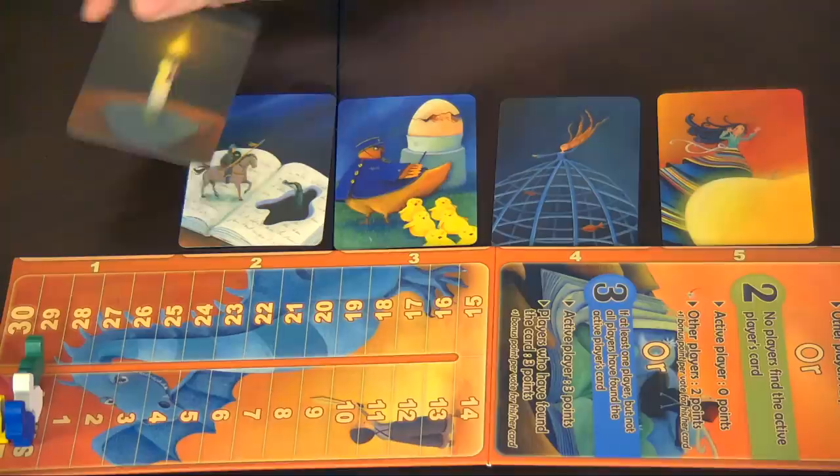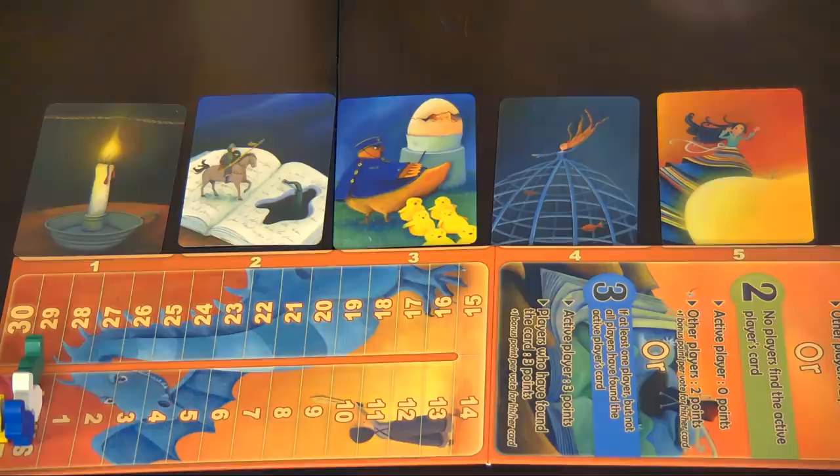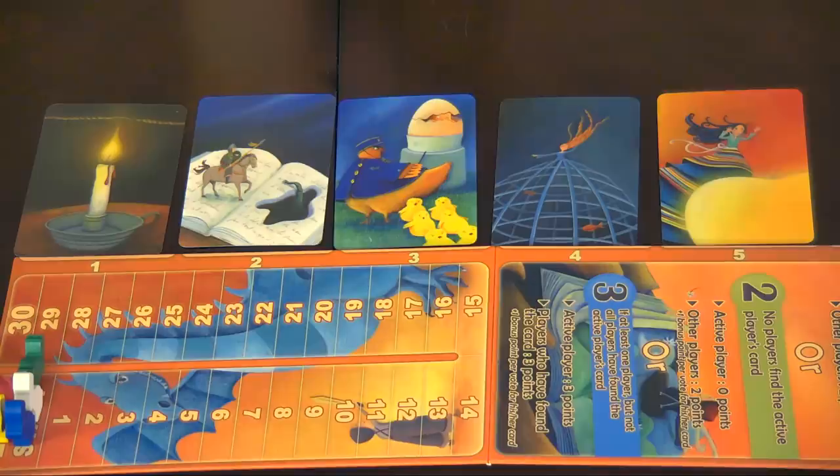You cannot choose your own card, and the active player does not vote. Everyone will take their number tokens and secretly place them face down in front of them — we've got to figure out which one Aaron put down. The clue was 'Trap.' We're doing it secretly, picking the number of the card and placing it face down.